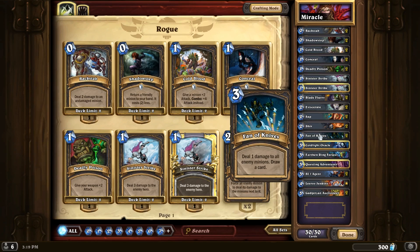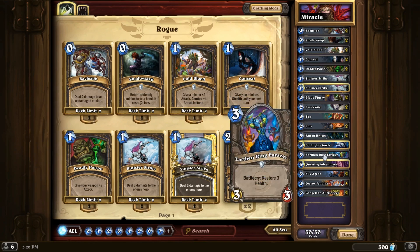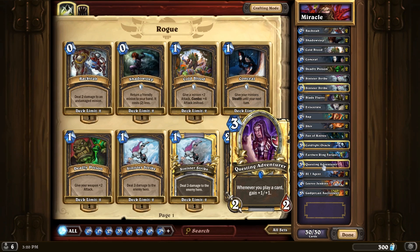2 Fan of Knives — deal 1 damage to all enemy minions and draw a card. 1 Cold Light Oracle — when you place it onto the battlefield, both players draw 2 cards. Earthen Ring Farseer — when placed, you restore 3 health to either a minion or your hero. And 1 Questing Adventurer — whenever you play a card, gain plus 1 plus 1.